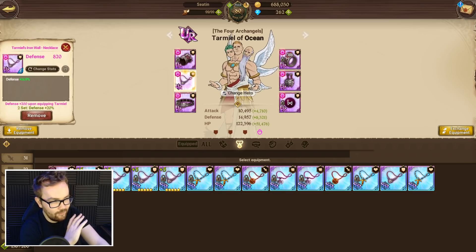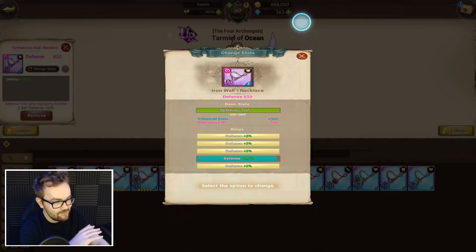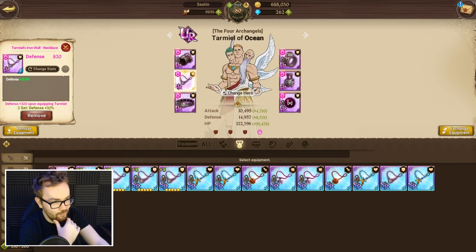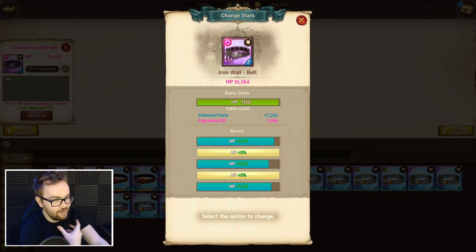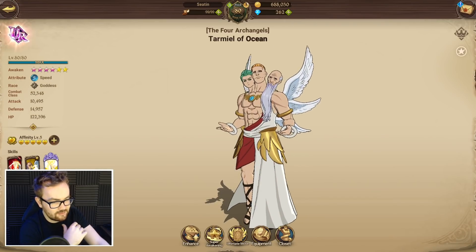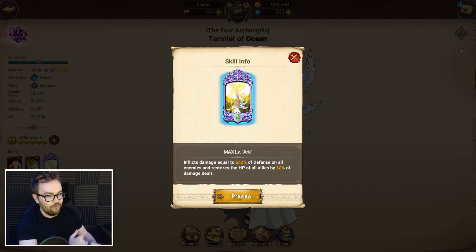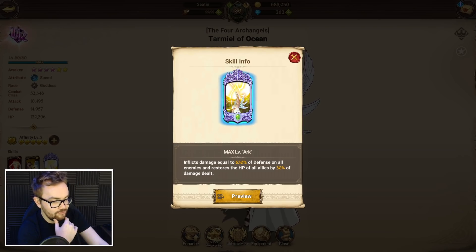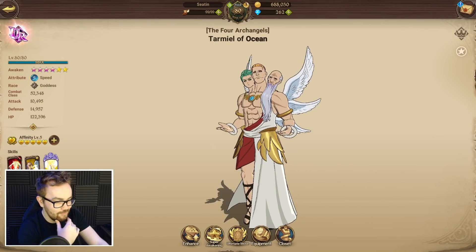The most important things to roll are the necklace and earrings to get maximum defense. We've almost got perfect stuff on the earrings and almost perfect on the necklace. You still need a good belt, ring, bracelet — everything like that. Defense is really important for this character because all of his core abilities scale off defense. His ultimate inflicts damage equal to 630% of his defense on all enemies, and also restores health of all allies by 30% of the damage dealt. So instead of dealing attack damage, it deals defense damage — defense is very, very important for this dude.